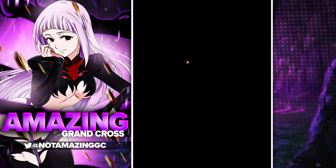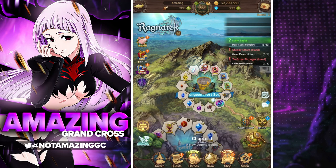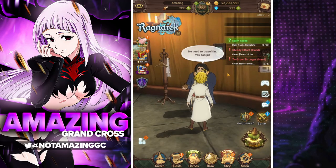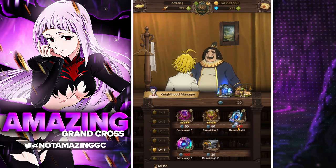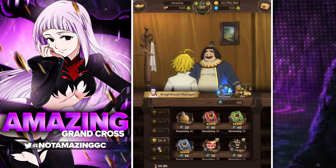Another place you can get SSR pendants is the knighthood shop. Go to the tavern, then the knighthood shop, and go to the exchange. At level six you're able to get SSR pendants — three remaining — so you can always get three every single week. Make sure to clear this out and get your three. That's a pretty good way to get SSR pendants as well.